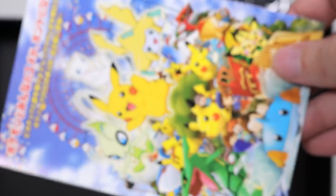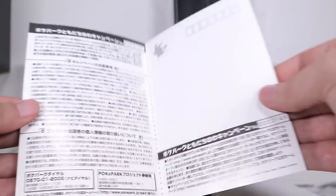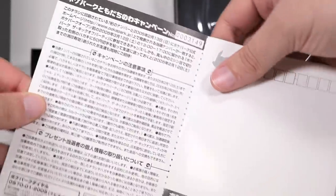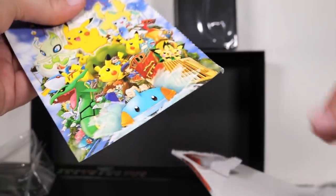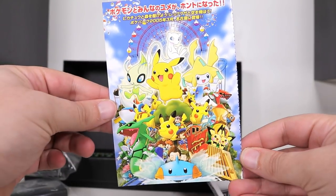And lastly we have... what is this one? This thing - what does this fold out? That ain't a post- oh, you're supposed to actually cut the postcard. Oh, it tears off! Well, I'll be! A Mudkip ride. That's right. It's Pokemon Park 2005.